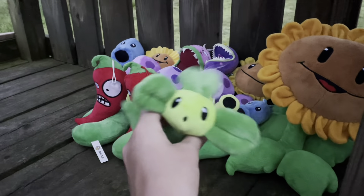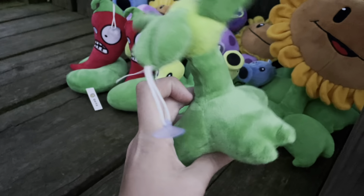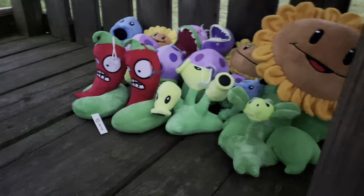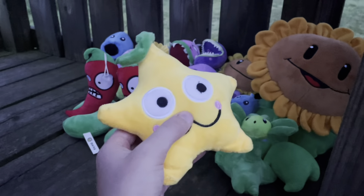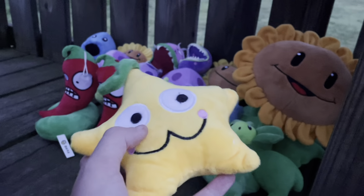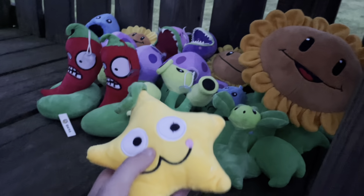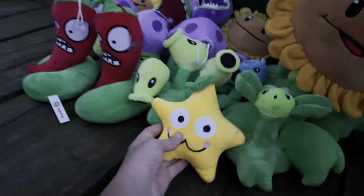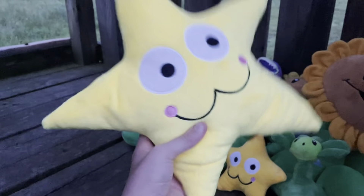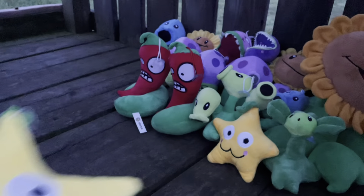And then here is the Blover — this is the modern bootleg Blover. Normally it has dimples, but mine did not come with dimples for whatever reason. And then we have two Starfruits. Here's the first one — pretty cool, has a little vine at the end. What's weird is that the Starfruit doesn't have the little teeth it would normally have, even though this is a modern bootleg plush. And then here's the other Starfruit — this is a big-sized Starfruit, somewhat brighter. It's a pretty good plush.